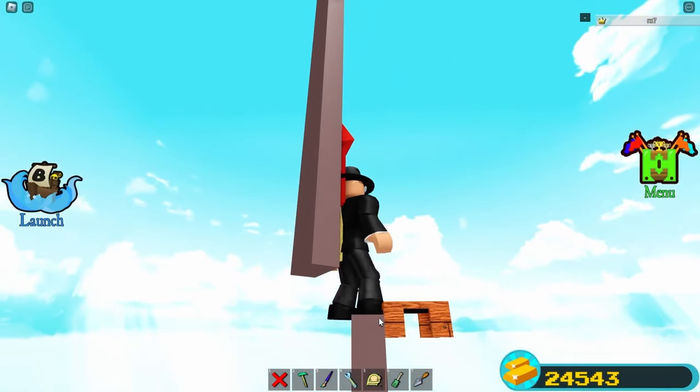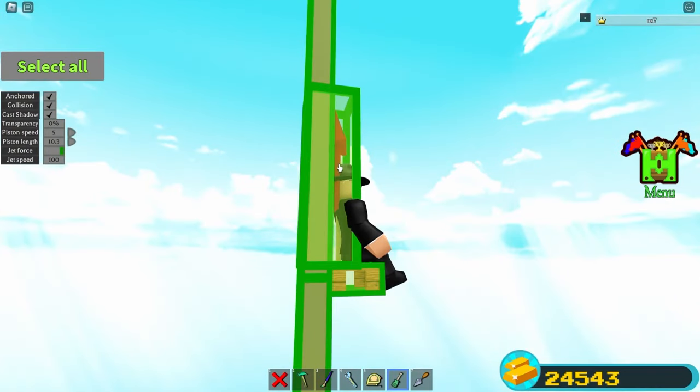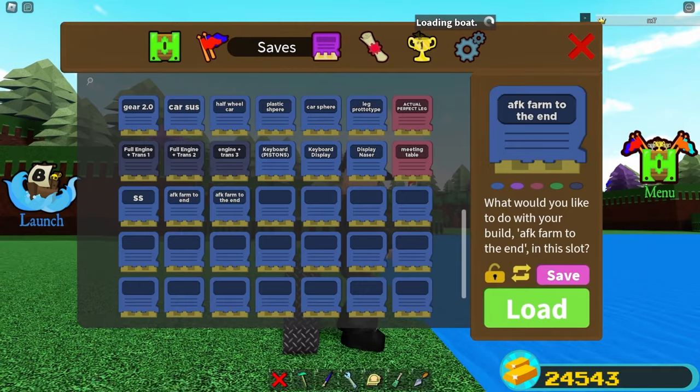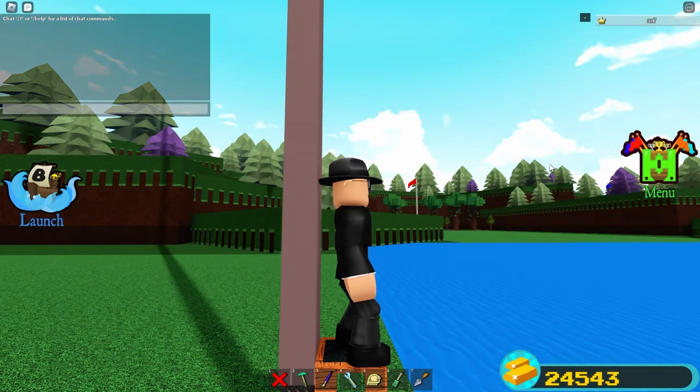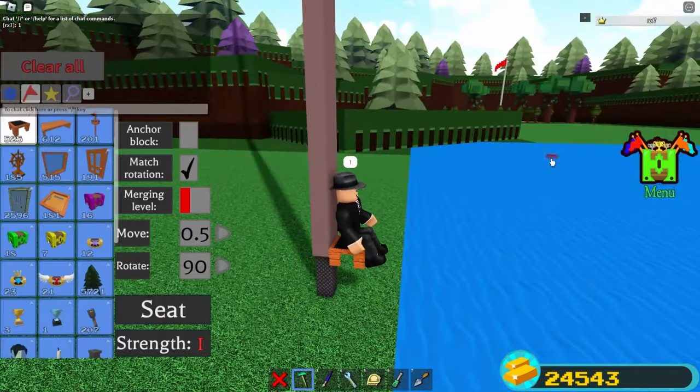Make sure the seat looks like this. Sit on it, click anchor, delete the firework, delete this, save and reload. I've duped once — I'll put a one in the chat so I don't forget. I'm going to do it three more times.